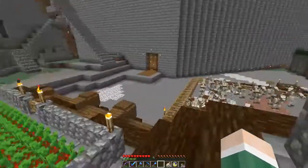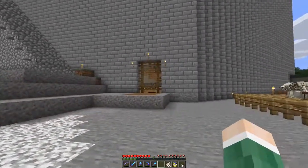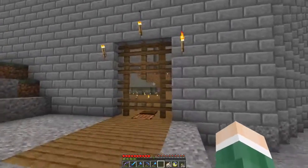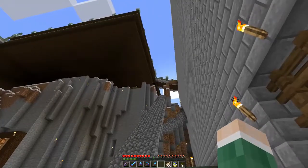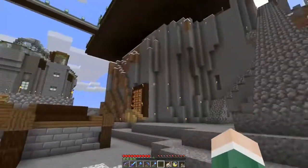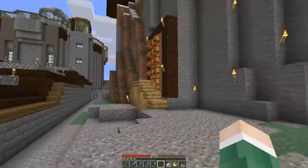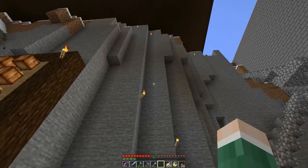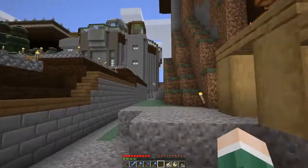Now, when I walk out from my base right here and I want to go to my crop farm, do I really want to go all the way up the mountain and down on the other side, or do I just want to go through the mountain? I think I want to go through. So what I am going to do now is I am going to make a little tunnel.